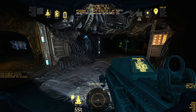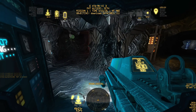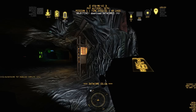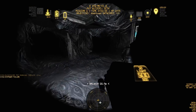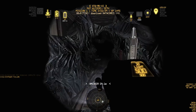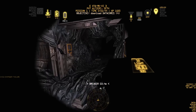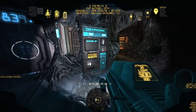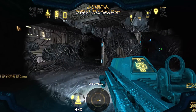We got infravision — predator vision! Be careful though, it drains your battery. The power just went out — we've got to find a breaker before the aliens hit us in the dark. The breaker is over here... there we go. All right, we've got the breaker, lights are back on. Here's our next data core.